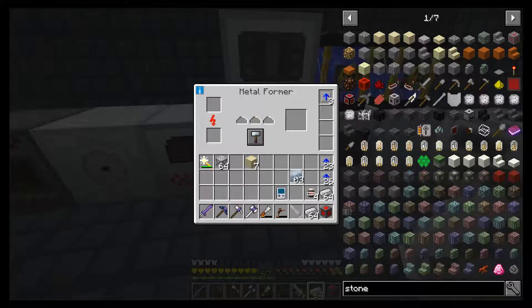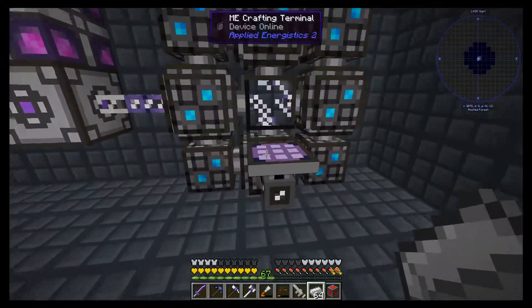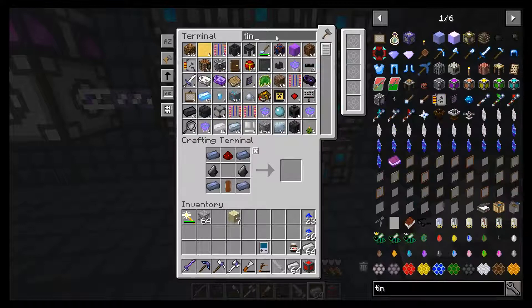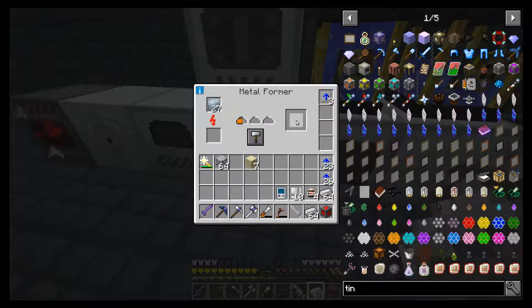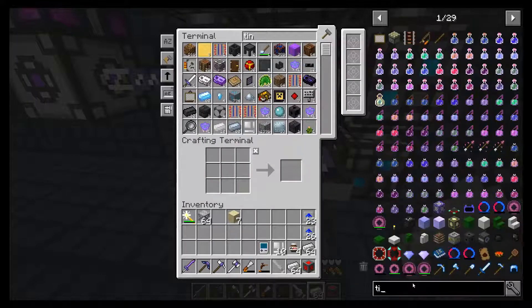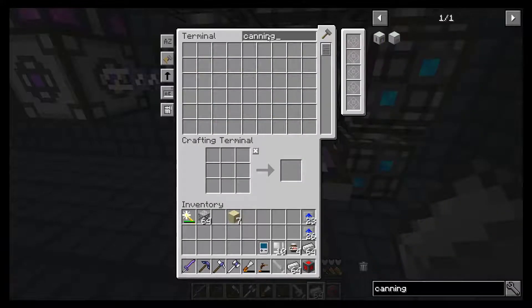Tin plates — we need some casings, so we'll cook down some casings. We'll toss things in here. I think we also need to make some ore — toss that in the macerator. So we need a canning machine.